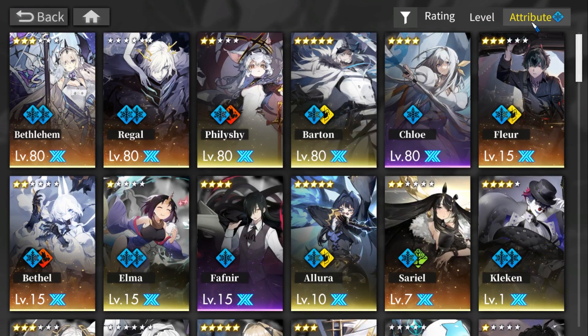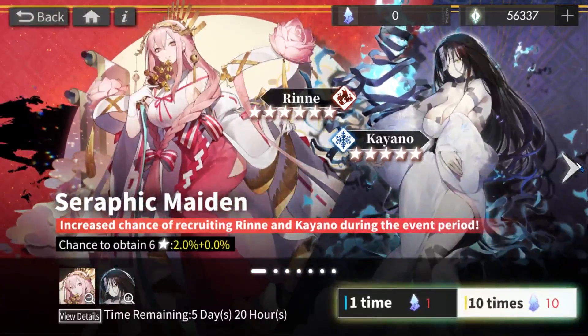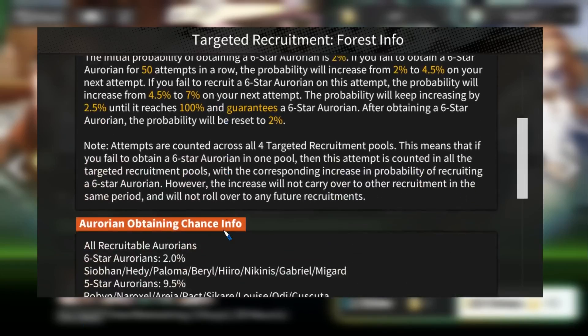Mono teams are very strong. A mono team consists of five units of the same element, and usually they have two or three converters, so you can walk on one color tower and attack five times. If you want to build a mono team and you're new with no units yet, this banner is good, and I think the forest one is the best because it has more of the good units.